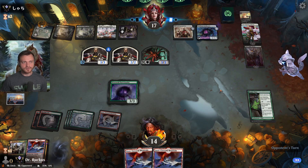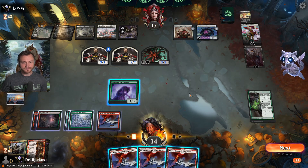Reckoner Bankbuster — they've got some draw power now. No creature on top — it hurts.